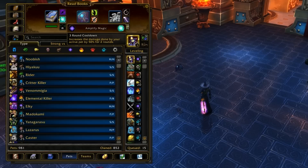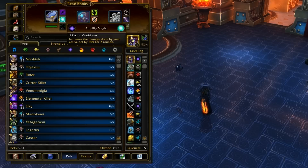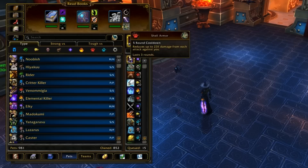If you have Amplify Magic up when you apply Curse of Doom, it doesn't matter — it only goes based on what your current buffs are when it explodes. So that's why you switch into Lofty Librem and use Amplify Magic when Curse of Doom is about to explode on your opponent's pets. That's basically the combo.